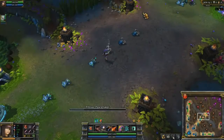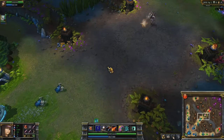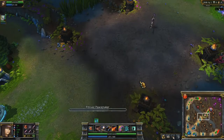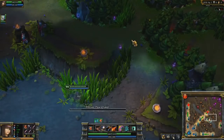Since Piltover Peacemaker has a channel time up front, some players resort to simply farming with the ability. But fighting against her, you should always be careful about being hit. To help with the learning curve, here are a couple shots showing her animation into the attack. Also, because it's a skillshot, you can always snipe players in the brush or across walls.